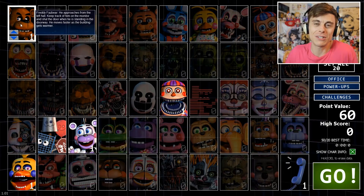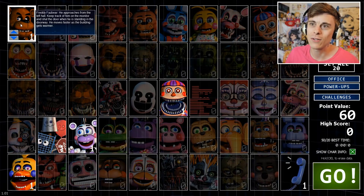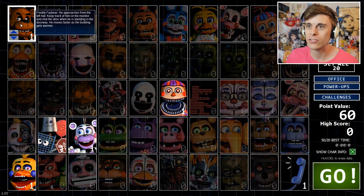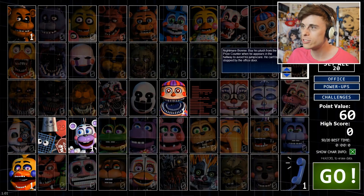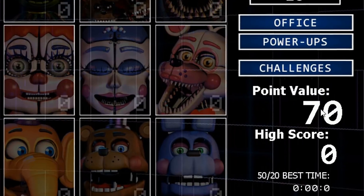What does Freddy even do? We read it, but it's just so much to take in right now. He approaches on the left — keep track of him on the monitor and shut the door when he is standing in the doorway. He moves faster as the building gets warmer. Let's just add in a random nightmare. Nightmare Bonnie — appears at the prize corner in the hallway; to avoid his jumpscare he can't be stopped by the office door. What about JJ? Sure. Let's go. That's the point value we'll get — very low, but this is our first time.